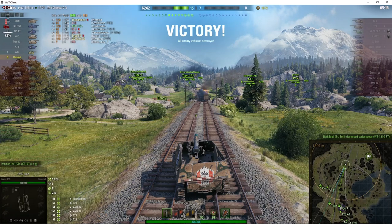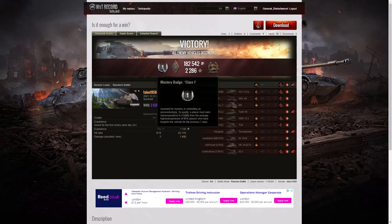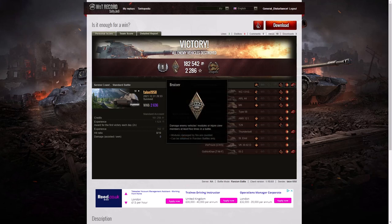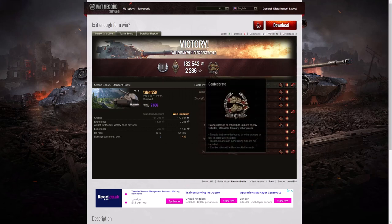That was a particularly busy game for Talon 1958 in the Hummel. He managed to get a first class tanker by hitting so many of the enemy, a Bruiser medal for getting at least 5 critical hits — in fact he got 8 — and a Confederate medal as well, because he hit more of the enemy than anyone else on his team, with at least 6 tanks subsequently taken out by teammates. Just keep pummelling those enemy tanks and medals will come to you — they normally do for SPG players who are very active.